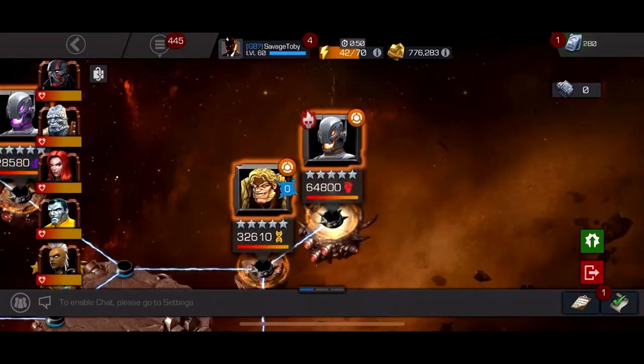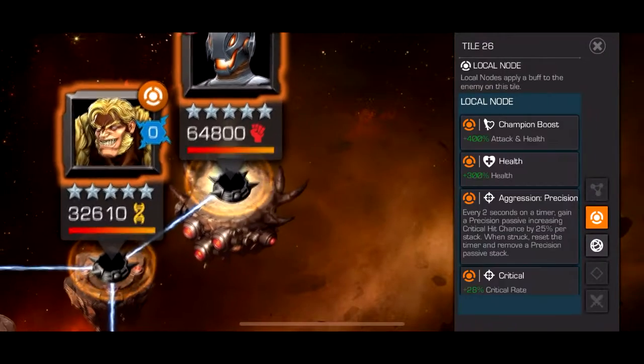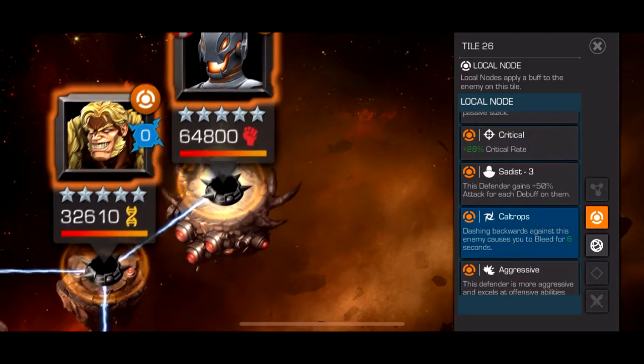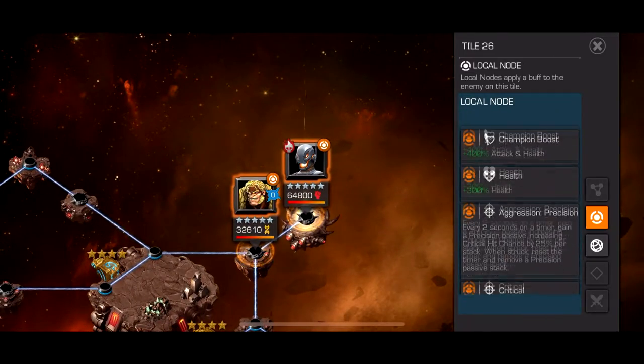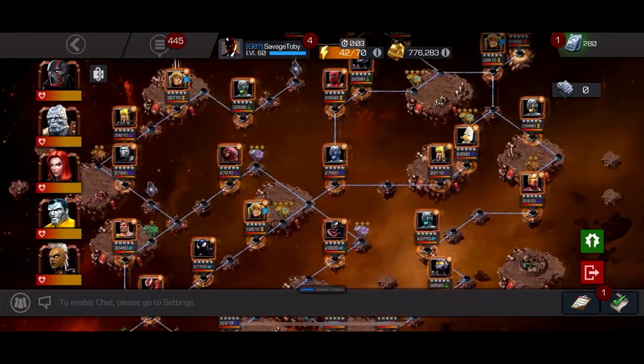This is the first quest where you actually have to pay attention to the boss — a Red Ultron drone. His specials are like Cyclops's, so not that hard, but he can screw you over. His key node is Caltrops — if you swipe back you'll get a bleed debuff on you. So bring any character that can either mitigate bleed or just not get bleed at all, like Iceman. Or use Omega Red, who's probably insane for this fight — he'll get the bleed, mitigate it, and do crazy damage. Characters like Namor can reflect it back. Other than that he's just a very tanky Cyclops.